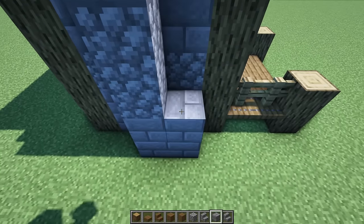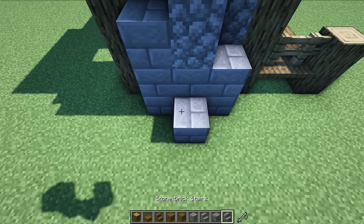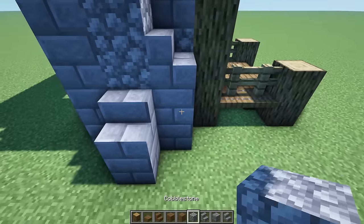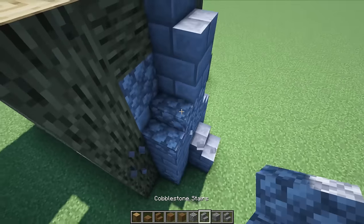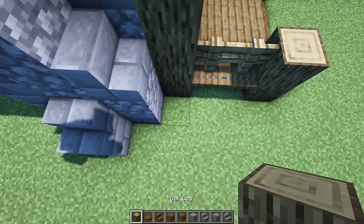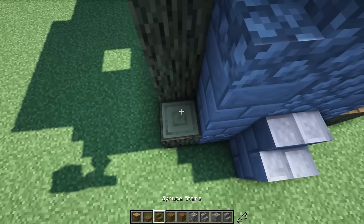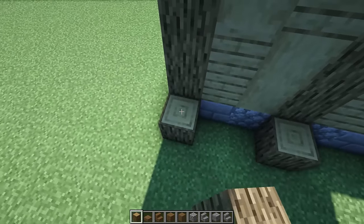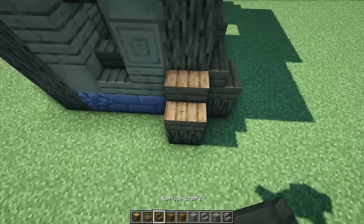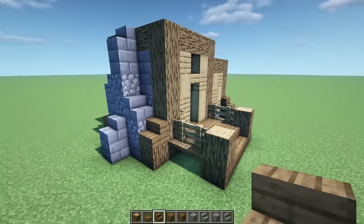Coming back down, going up one, two, three on each side and placing stairs on top of every one of these. We can change some of those stairs to cobble for variety. Then for more details, let's add logs and stairs on every corner where we have the existing logs - log going down, stairs on top, wrapping all the way around and leaving the front section open.